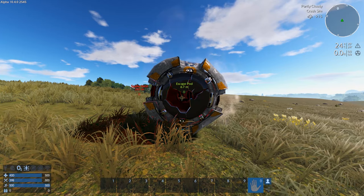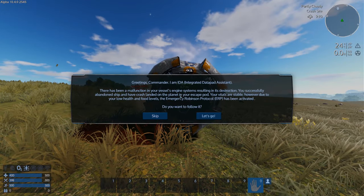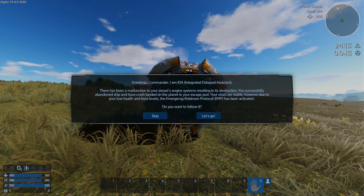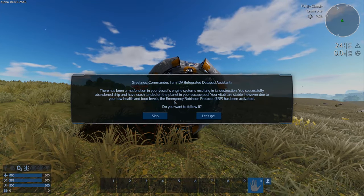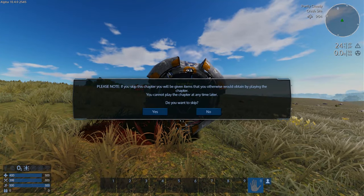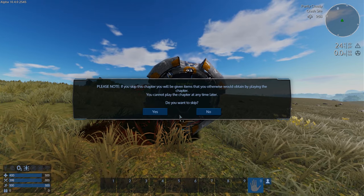Once you hit the ground the game should prompt you to do a tutorial. If you are new and have never played before, you may want to choose 'Let's go.' If you've done the tutorial already then skip it. So if you're new hit 'Let's go.' If you're like me and you've already done it and you know the mechanics of the game, hit skip. We're going to hit skip, and if you just want to follow my video you can hit skip as well.